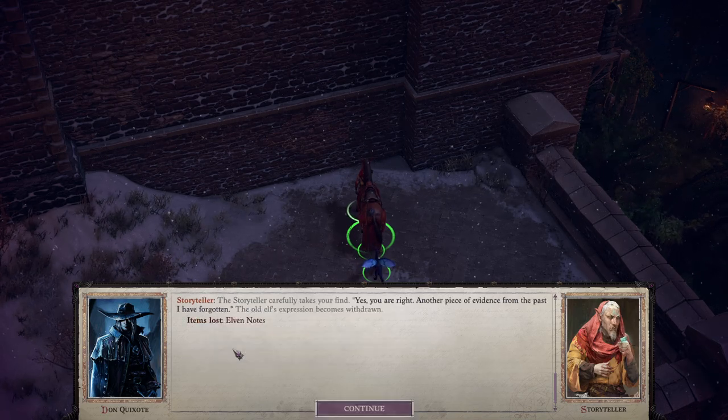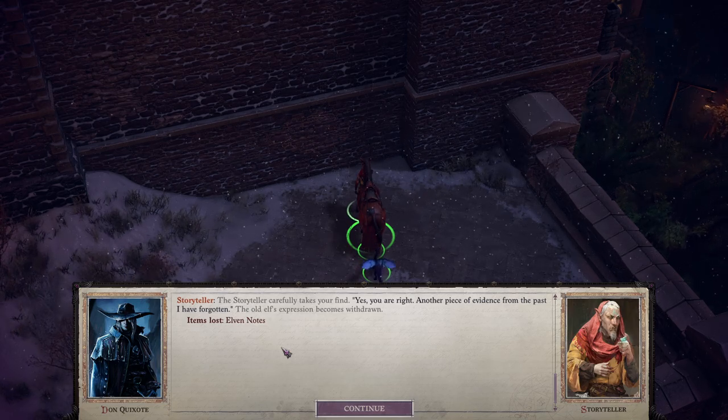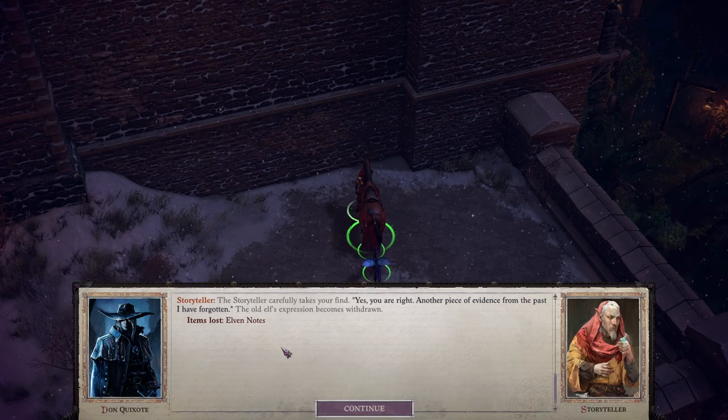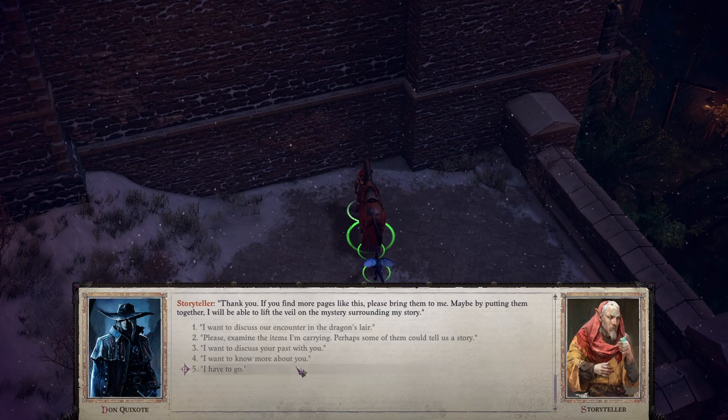Well, I found a page that might interest you. The storyteller carefully takes your find: 'Yes, you were right — another piece of evidence from the past I have forgotten.' The old elf's expression becomes withdrawn. Alright, we've already read all that.